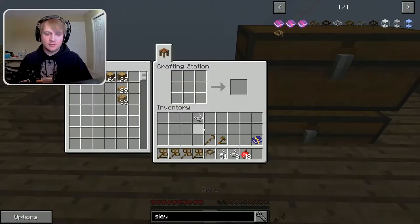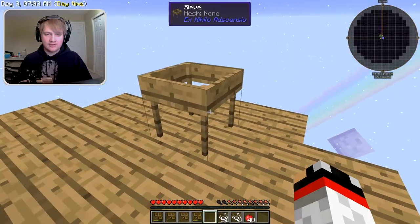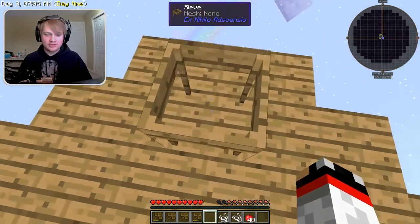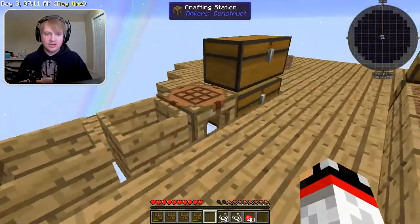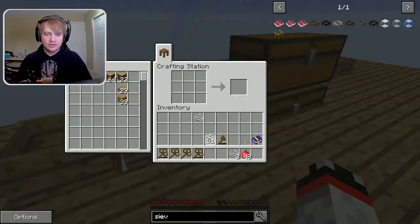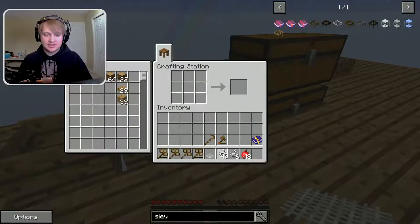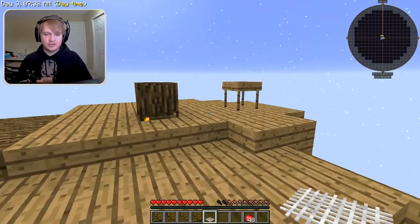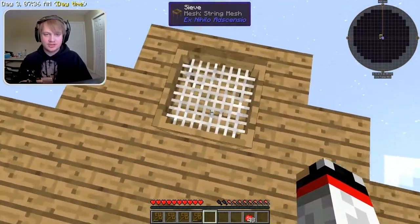When we get the regular sieve, we grab it and come over and place it down. There's nothing inside of it, and we can't do anything about that yet. We need a sieve mesh — that's another reason why we needed string from the silk tree. We need to create a string mesh. Once we have the string mesh, we just right-click on the actual sieve, and we've got a string mesh inside the sieve.